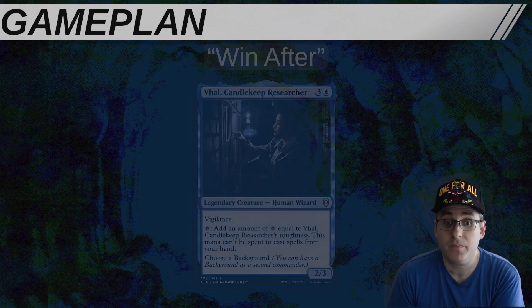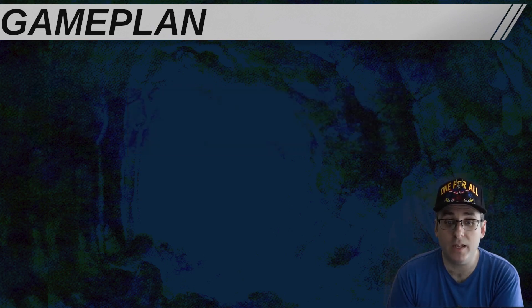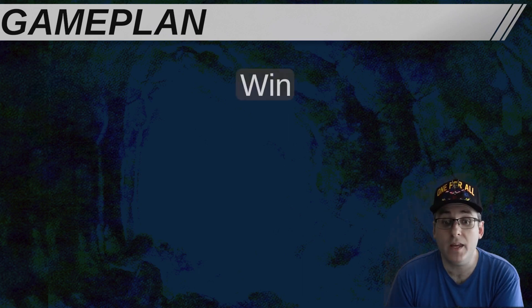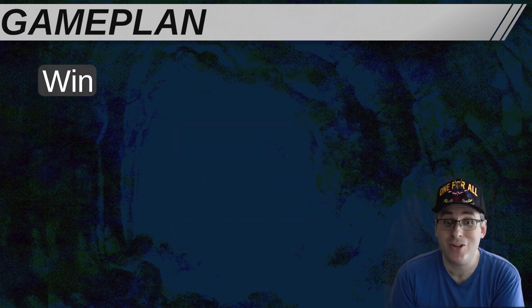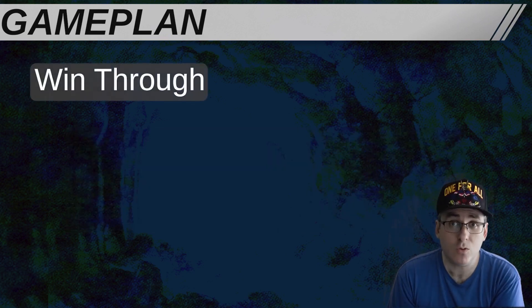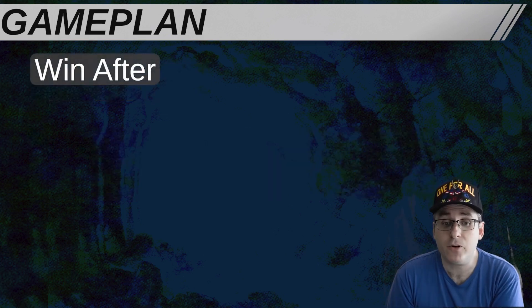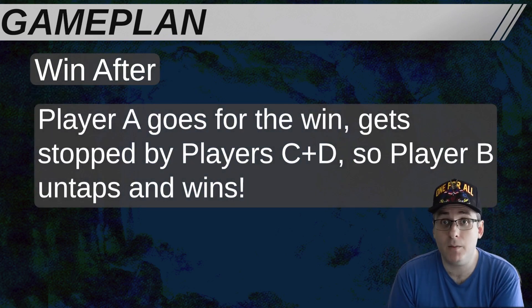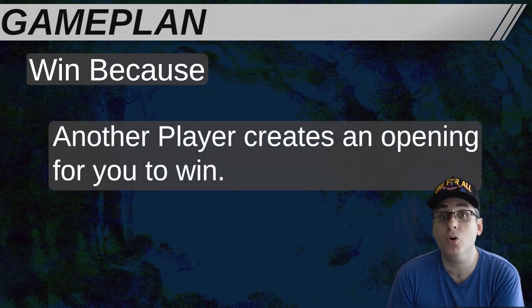So what do I mean by win-after? Ken from Stacked EDH has a theory describing four basic patterns of how decks win in cEDH, which he describes as win, win-through, win-after, and win-because. The first one, win, is very simple — the first player to go for it doesn't get stopped, so they win. Win-through is a little different: you try to win while an opponent has on-board resources to interact or draw towards interaction. Win-after is player A goes for the win but gets stopped by players C and D, so player B untaps and wins. Win-because, the final example, is when another player inadvertently creates an opening for you to win.